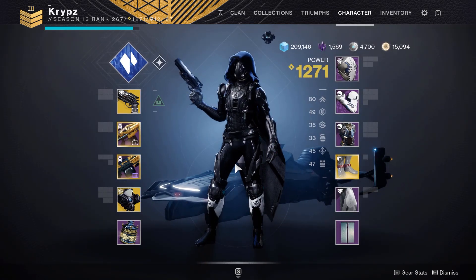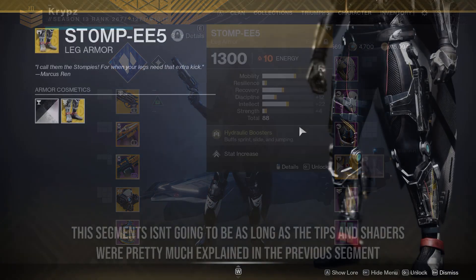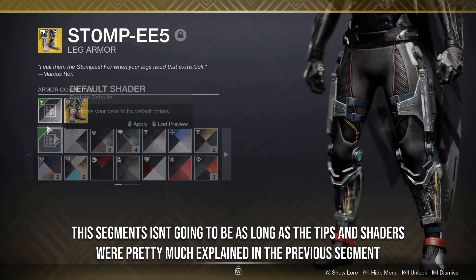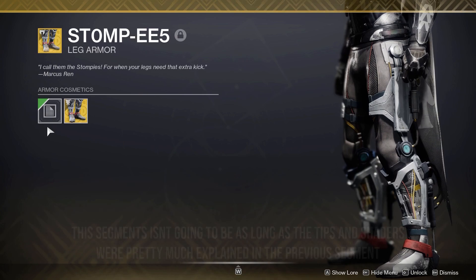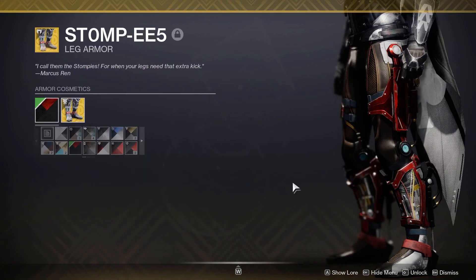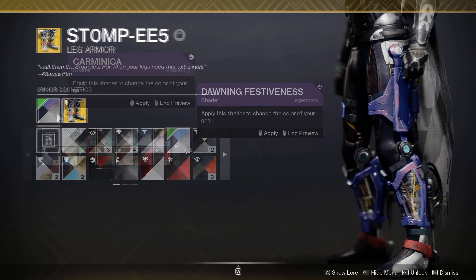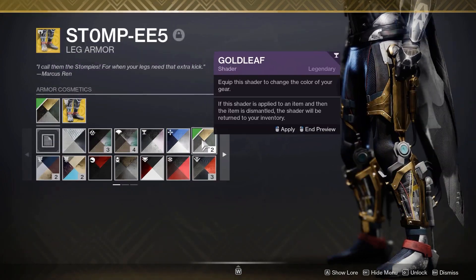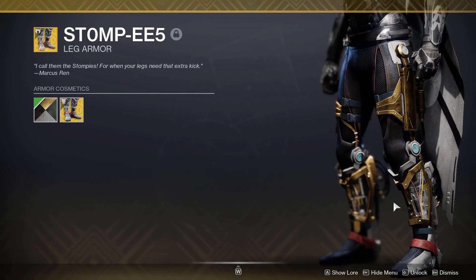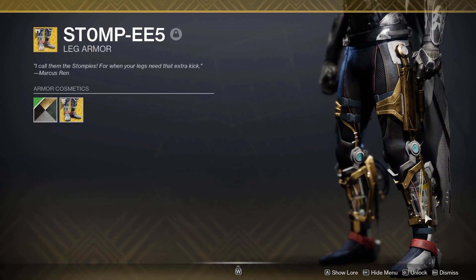Now we're moving on to how you can use the Turbo Kickers ornament. As you can see, these are the Turbo Kickers ornament with Amethyst Veil. When I remove the shader, no matter what shader I use, it will fully shade all the pieces except for the little blue bits here. So this is a lot better than the original in that you will not have an unshaderable white, although you will have these exposed wires which are not shaderable.